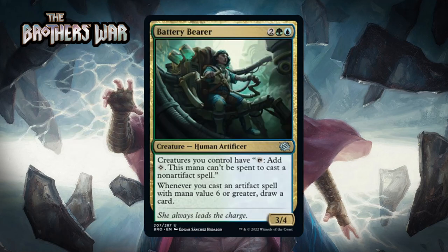Next up we have Battery Bearer, which for two generic, a green and a blue, is a 3/4 human artificer at uncommon. Creatures you control have tap to add colorless — same thing as a Power Stone — and whenever you cast an artifact spell with mana value six or greater, you draw a card. This looks like a really strong signpost uncommon; it might be the best. Blue-green is about ramping into artifacts including with Power Stones, and the Bearer makes all your creatures Power Stone-like — very powerful in a format with lots of ways to spend that mana. It even has a shot at drawing you cards. I think this is a B+.